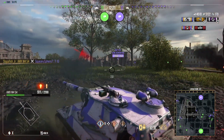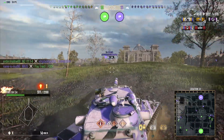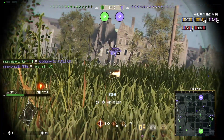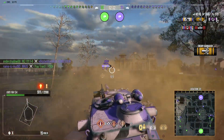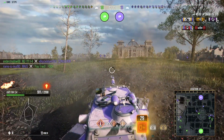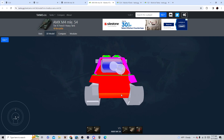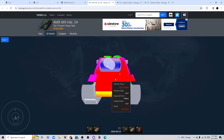It also has 2200 hit points, which is quite low for a super heavy. Let's talk about the armor — the armor is impressive. We're going to be using tanks.gg, so this is the AMX M4 54.